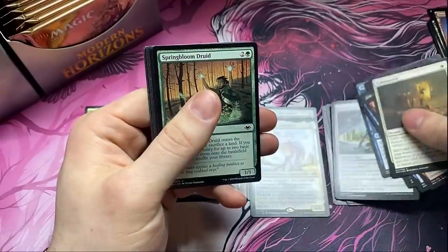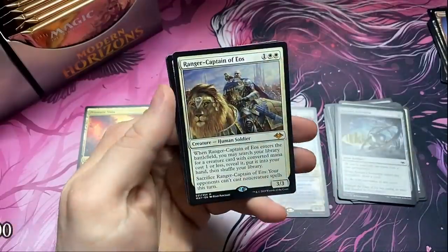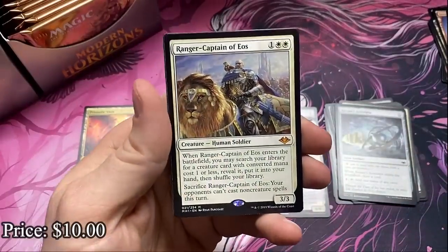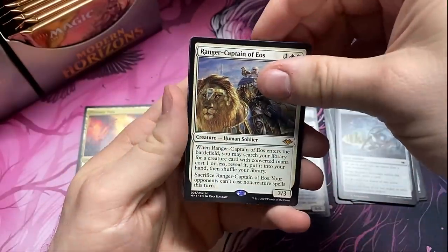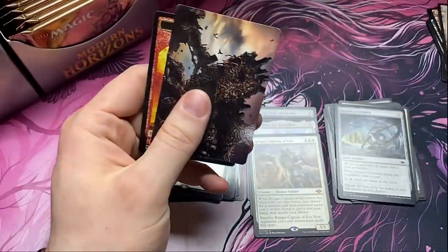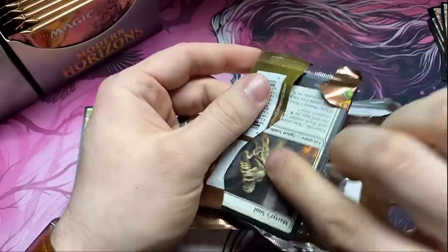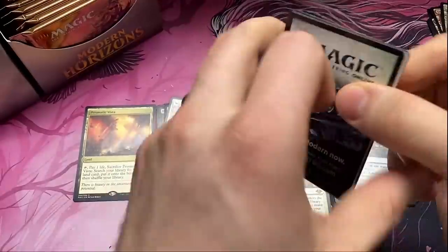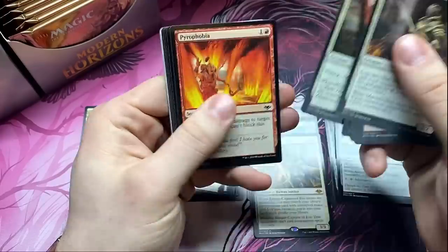There's an Astrolabe and the Ranger-Captain of Eos — I haven't seen this one for a while. Ranger-Captain is our third mythic. Man, we're getting mythics early. Hopefully we have a big mythic box — be nice to have a six or seven mythic Modern Horizons box. It's been a while. I'm always sitting around that four, maybe five range.